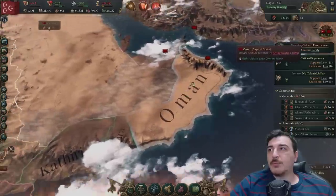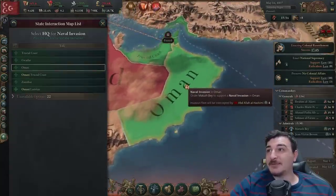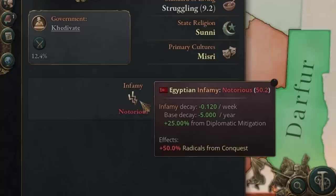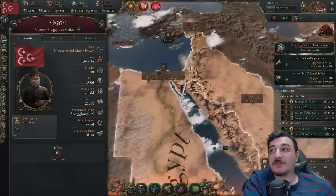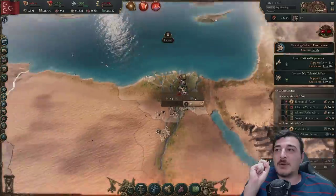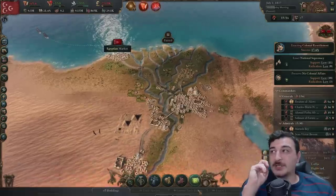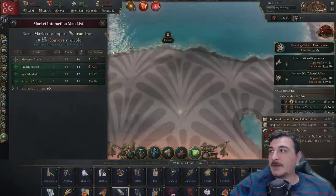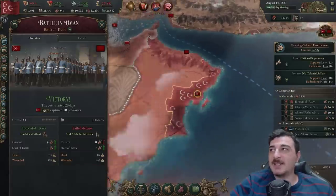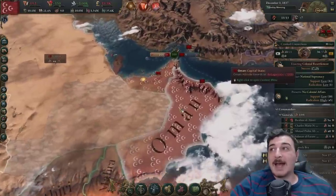I think we need to do a naval invasion into Oman. Do we actually have a fleet? We do — that's a pretty sizeable fleet. We've racked up a ton of infamy, so after this war and the Ottoman war we're going to chill for a long time to let the infamy go down. I also forgot to assign my edicts — let's go with road maintenance in lower Egypt to help with infrastructure issues. We have iron shortages so let's import some Moroccan iron. We just got the Qasimi State — this is a precursor to Yemen.